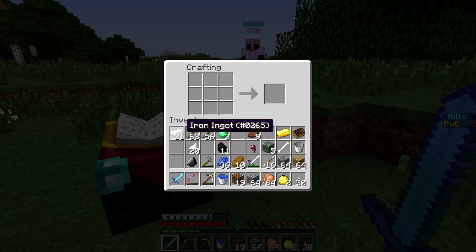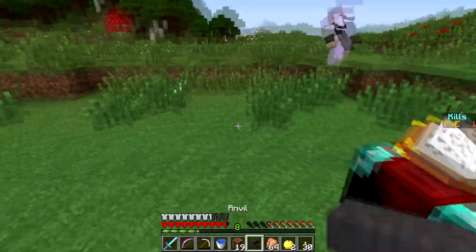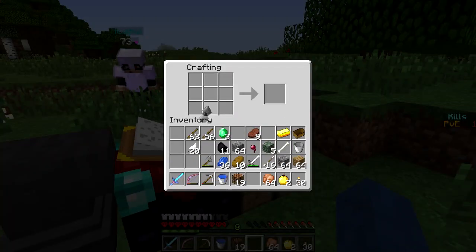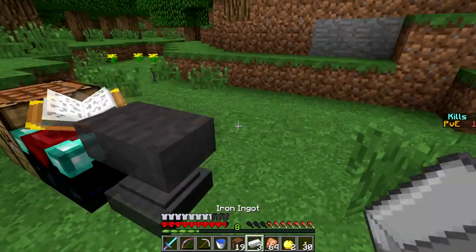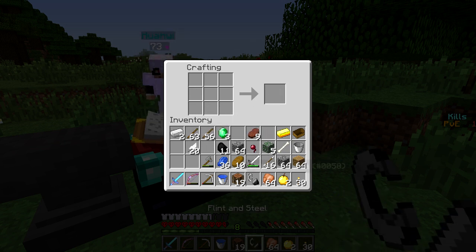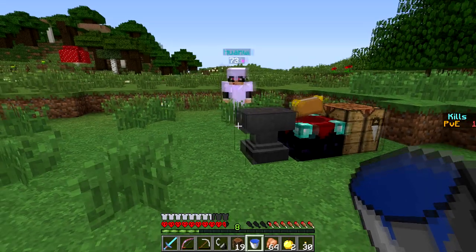Making the anvil and placing it down. Had the exact perfect amount — 31 iron. I'm gonna make iron leggings but I need one more iron — thanks! I'm going to enchant another sword and combine them, hopefully get another sharpness one so I can give you the book.